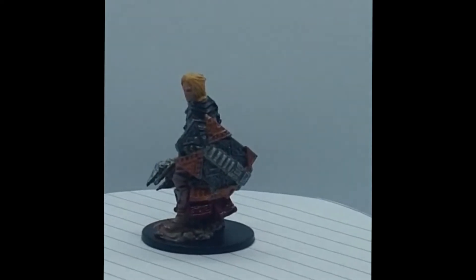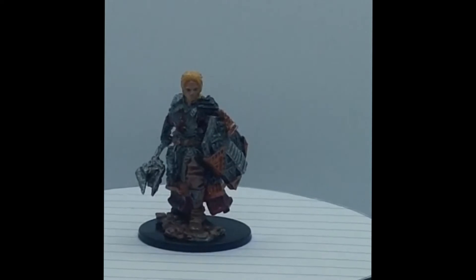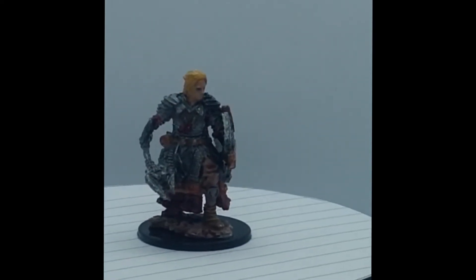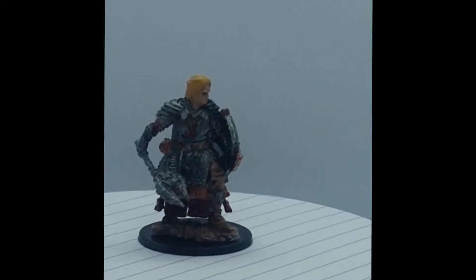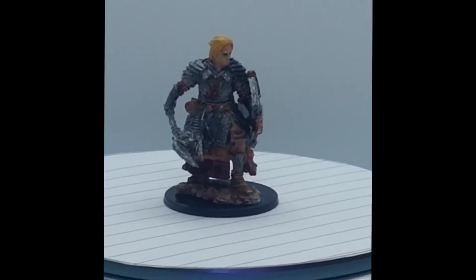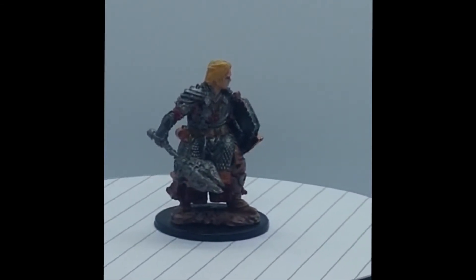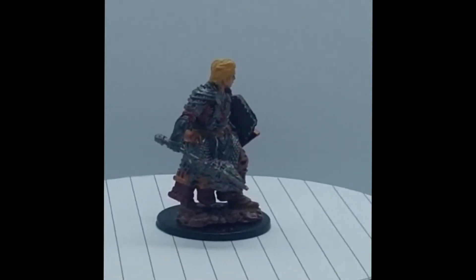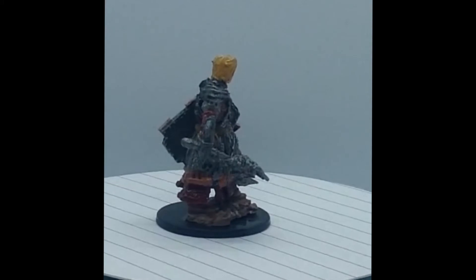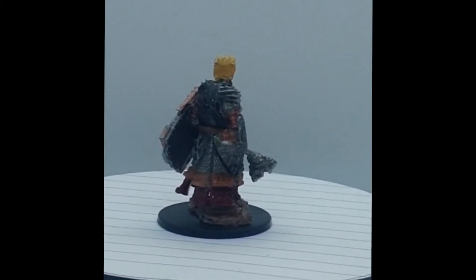Because I didn't want to just do him all in gunmetal grey — that would have been so dull to paint — I ended up persuading him to let me use a new paint. It's a sort of coppery bronze called Screaming Bell. Citadel Miniatures, you get the best names for your paints. So that's what all the bronzey bits on him are. And then there's a lot of red tints as well — that's just a coat of Blood for the Blood God.